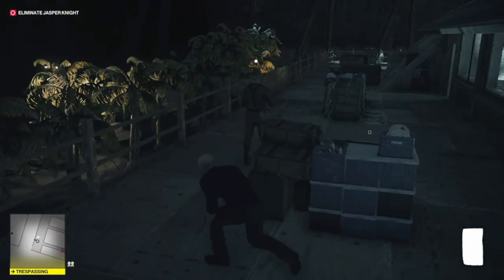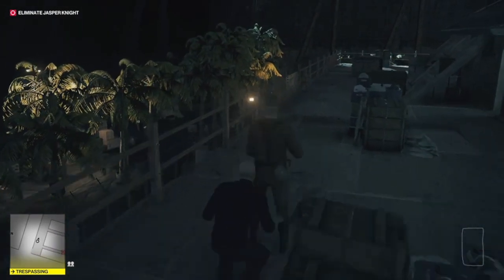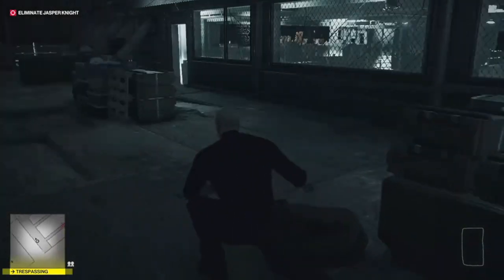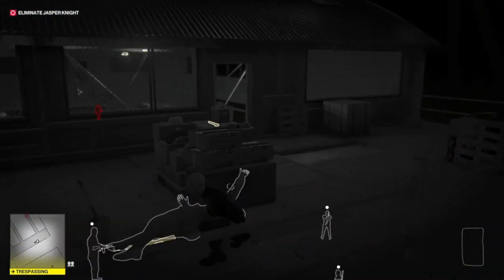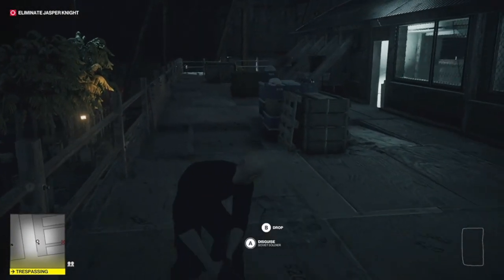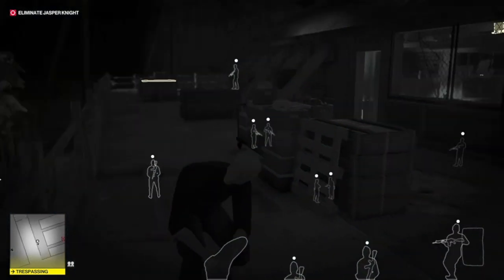We need to get this guy and make him disappear. I think the best thing is to get him with the cable wire — we'll subdue him using the wire. Then we need to put him in the box because if anybody comes out they are going to see him. Let's drag him up here.